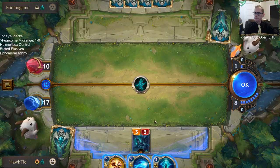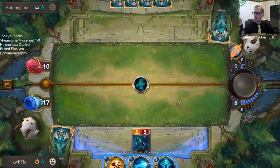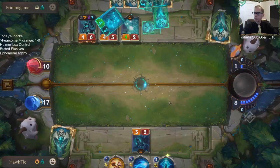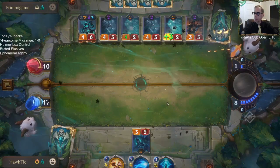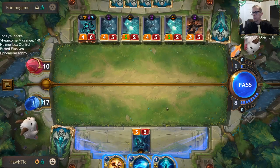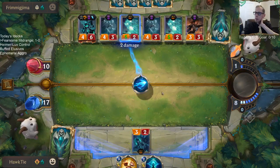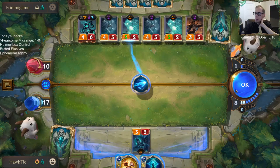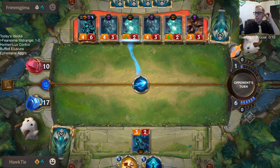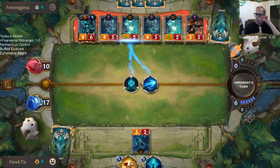That's bad — very bad. It's a 10-mana card that just says: revive the six strongest things that died this game and they get Ephemeral.